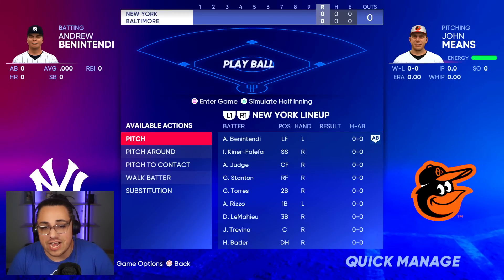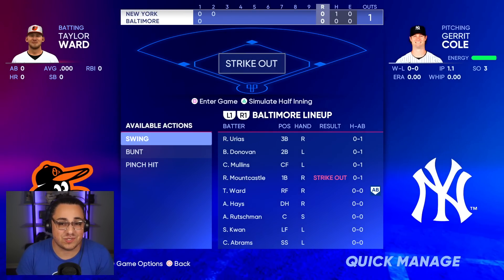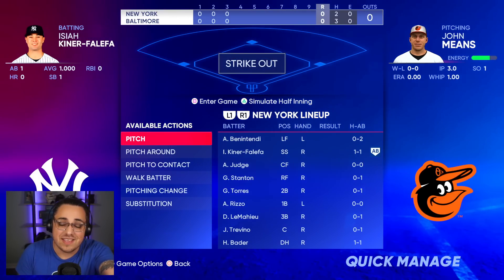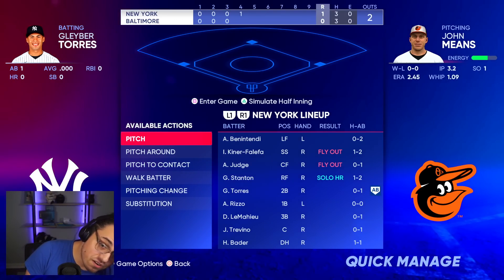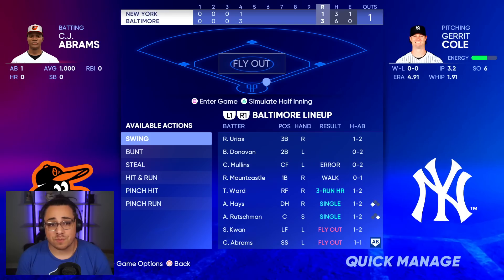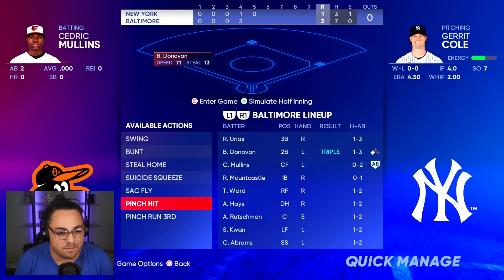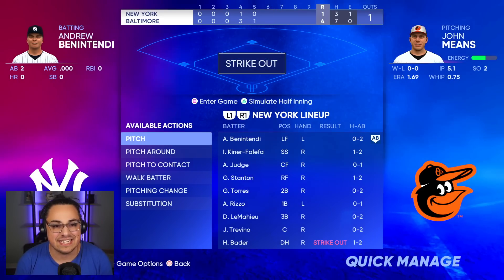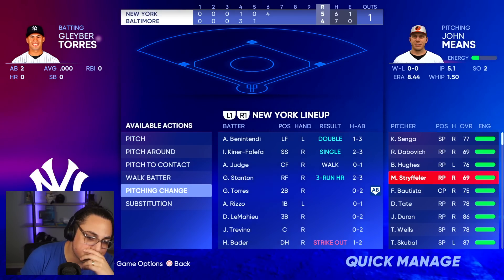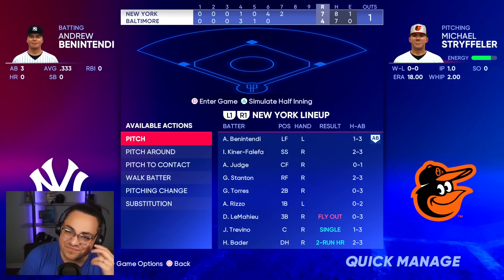Since this is probably our one-and-done postseason game, let's hop in. We have a little home field advantage and John Means could keep the Yankees quiet. If we can sneak a run or two we might be in business. John Means is pitching his heart out — double play, then Mike Stanton hits a home run. Taylor Ward answers with a three-run home run — we're making it a two-run game! A triple for Donovan, runners on the corners, chance to extend the lead but couldn't do it.